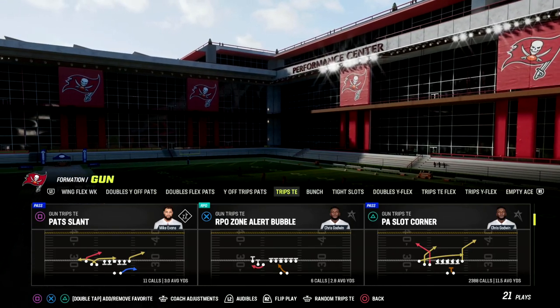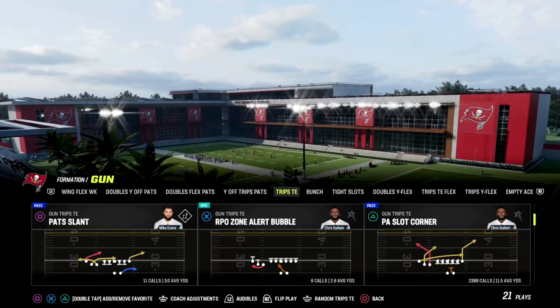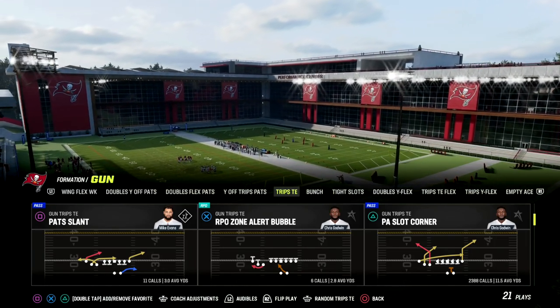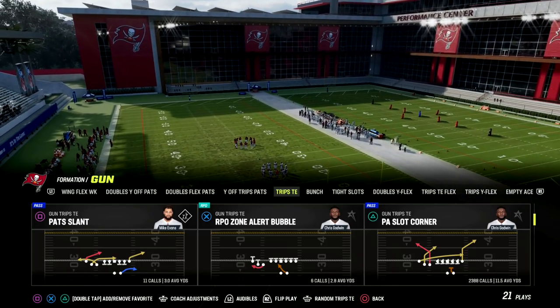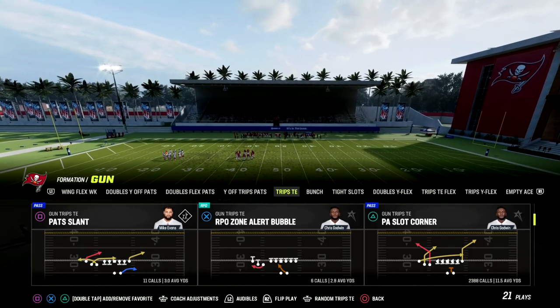In our trips tied in update that was 55 minutes long, we covered this play and shared almost 30 different setups. If you want access to my full trips tied in offensive ebook as well as the updated version, make sure you're in our Patreon — ten dollars gets you access to all of our ebooks and all updates. We also have around 14 offensive and defensive ebooks over there.